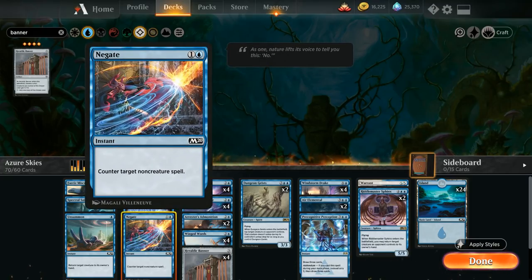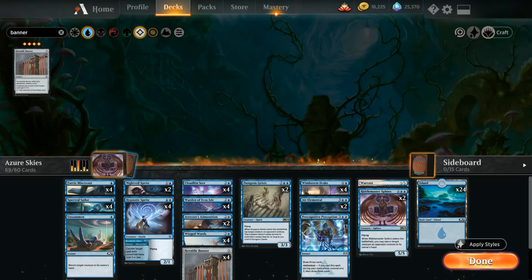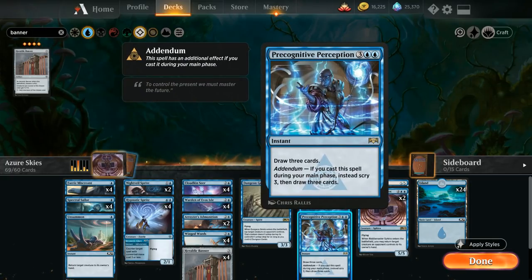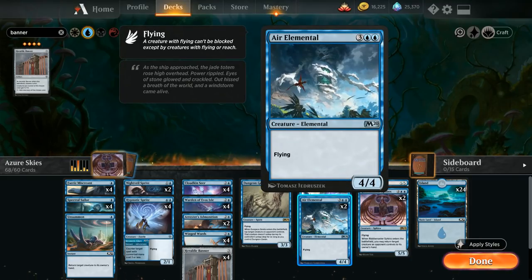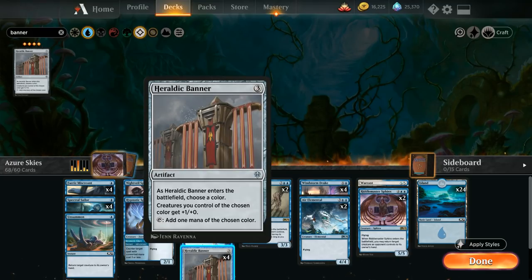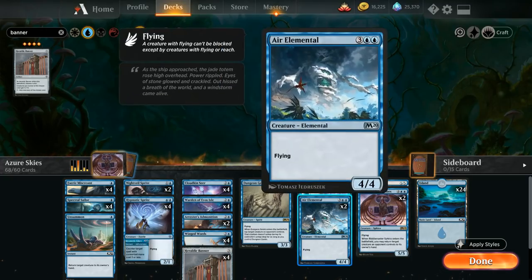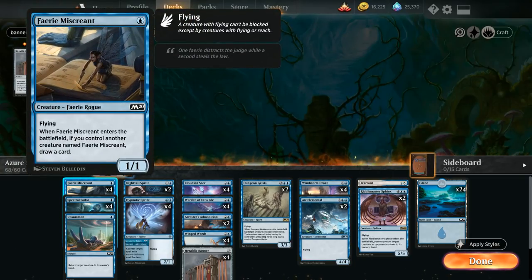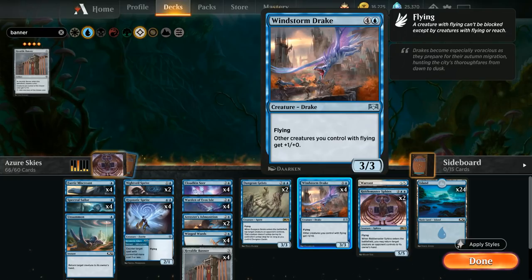With ten uncommons added we need to make cuts. We cut Negate since Hypnotic Sprites serves as an extra counterspell. With a full playset of Spectral Sailors for late-game card draw, we don't need Precognitive Perception as much, so that goes. We also cut the two Air Elementals — five mana is pricey even with the Warden discount, and our focus has shifted to a lower curve where Banner benefits lots of cheap flyers more than a couple of big ones. Following the same logic, we also cut the two Windstorm Drakes, as Heraldic Banner is a safer investment that survives sweepers.